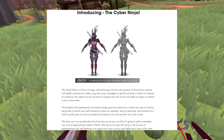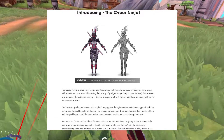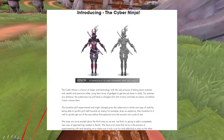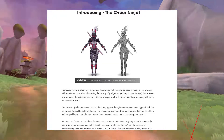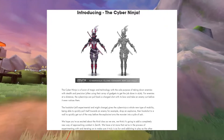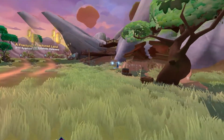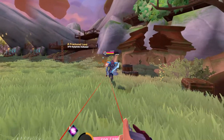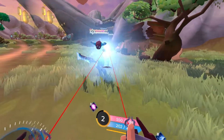This character is probably going to be a range DPS, most likely because it's going to have a charge shot with a bow. Looking at the concept art, it could be a bow or a sword from the back — it's a ninja so the sword makes sense — but it does look like it can shoot from long range as well.